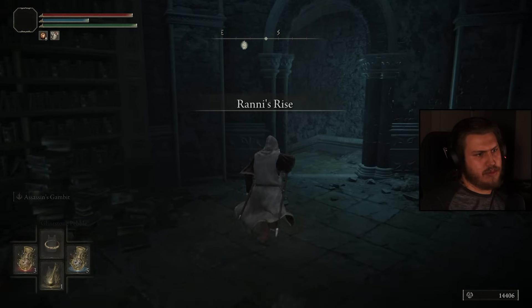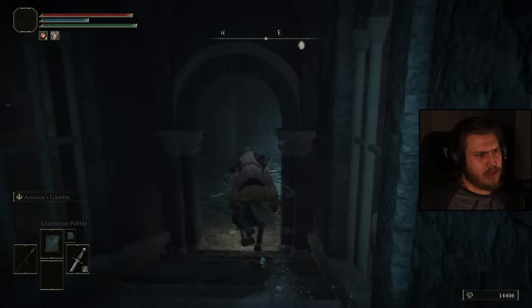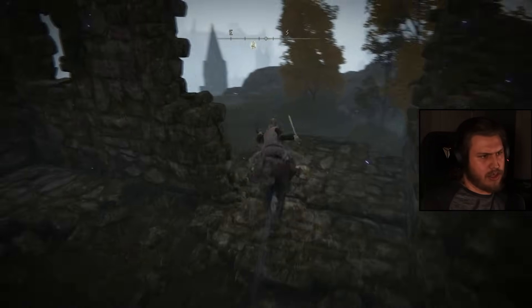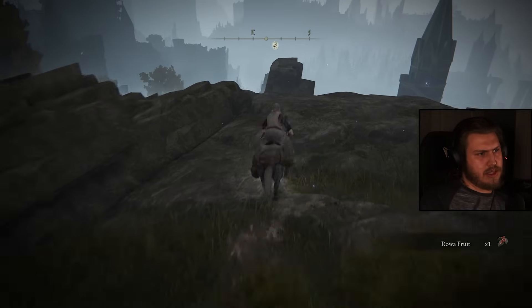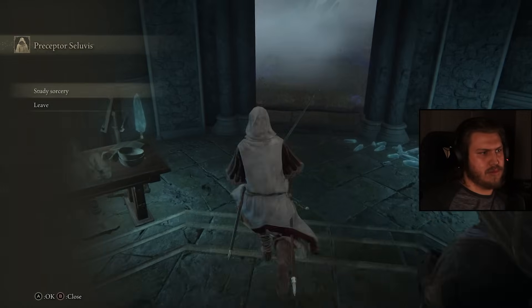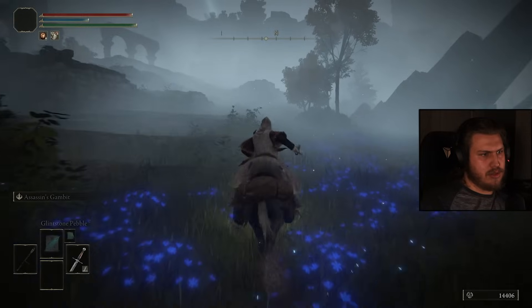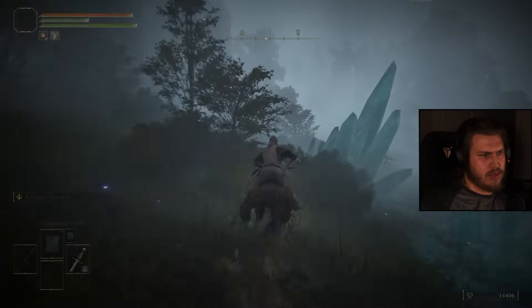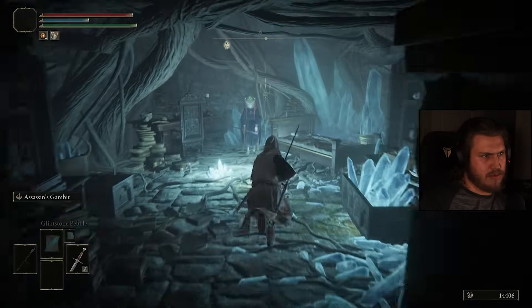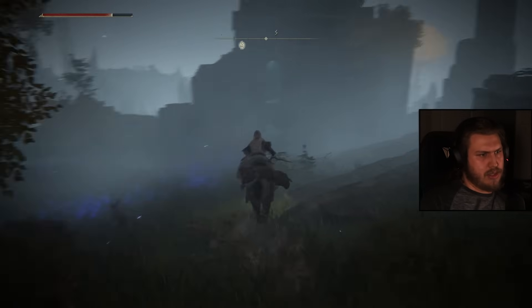I think we can finish this entire quest by teleporting back. That'll give us our third talisman slot and then we'll go get Ritual Sword Talisman. Now let's poke his little lair. Soluvis's puppet — do not touch. All right, Soluvis.